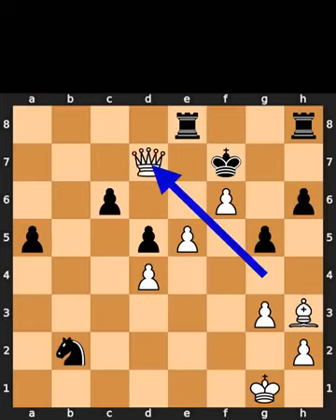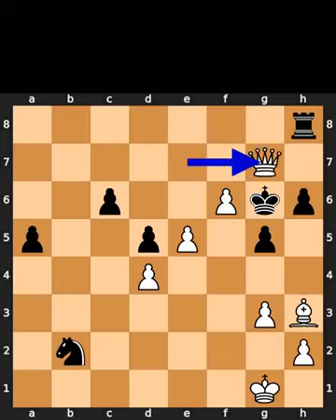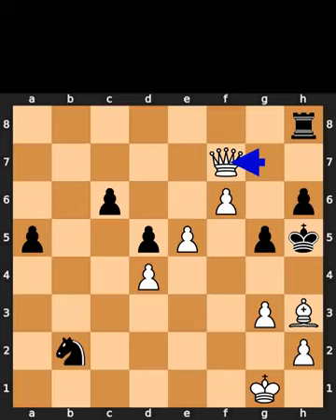White plays queen to d7, check. Black plays rook to e7. White takes the rook on e7 using the queen with check. Black plays king to g6. White plays queen to g7, check. Black plays king to h5. White plays queen to f7. Checkmate.